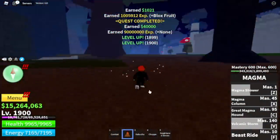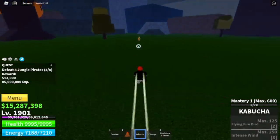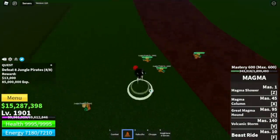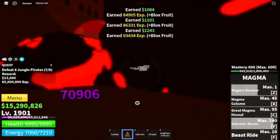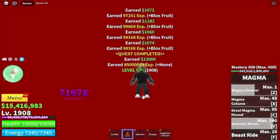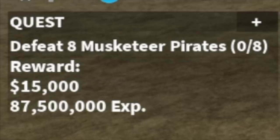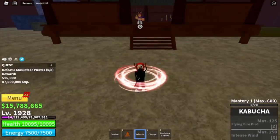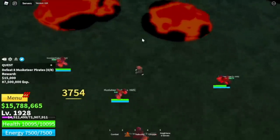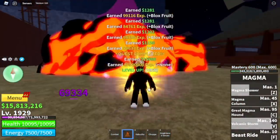Next up, we're gonna do grinding with quests. So at 1900, Jungle Pirates — just lure 4. Use your Z and V skill. Just 25 levels. And after that, next target is Musketeer Pirates. You need to defeat 8. Just lure 4: one here, two, three, and four on top. Use your C skill and burst them again. You're gonna leave this area when you reach level 1975.